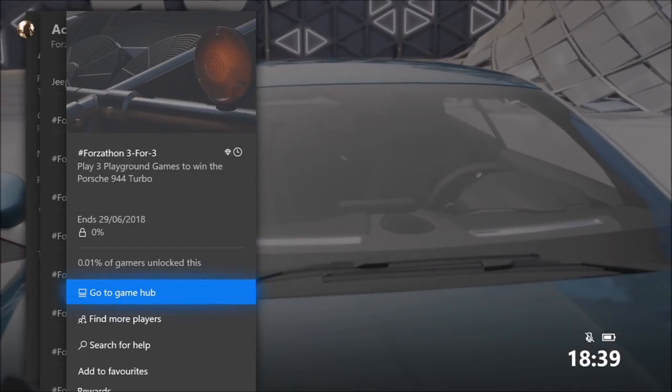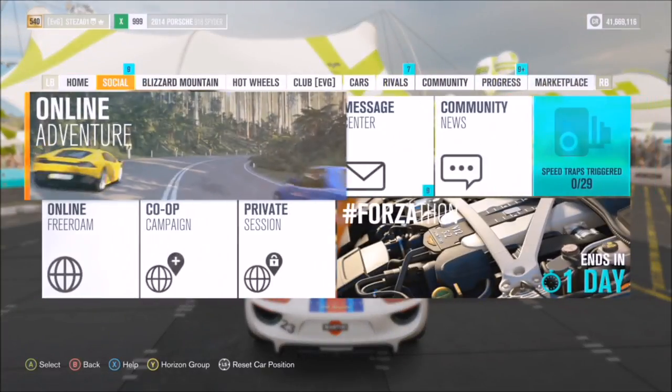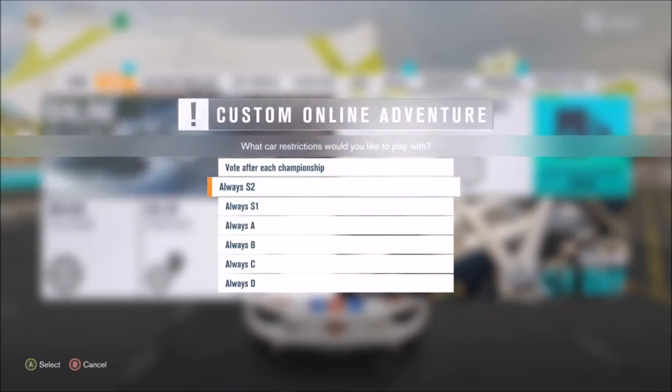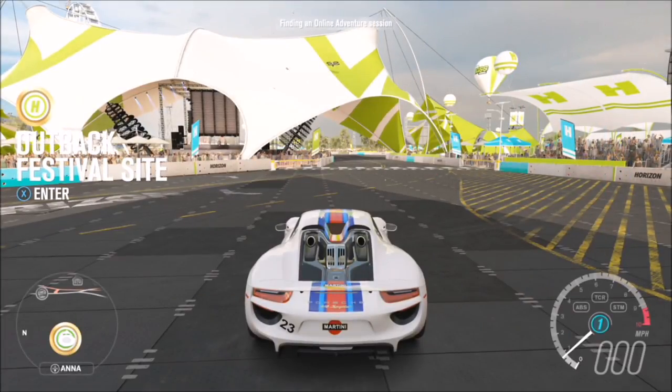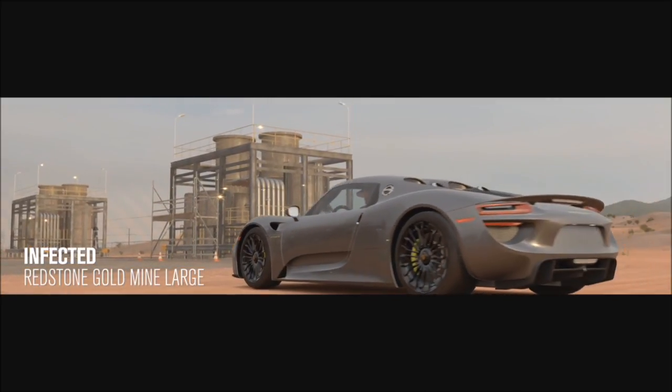For the final challenge, which wants you to play three playground games to win the Porsche 944 Turbo, you don't have to win them — just complete them. Go to your social tab, click on online adventure, then custom adventure, select games only, and pick whichever car class you want. I recommend the fastest because it's more fun. You'll find games like capture the flag, infection, and king of the hill.